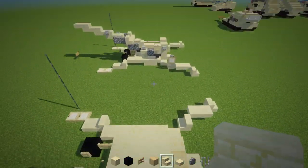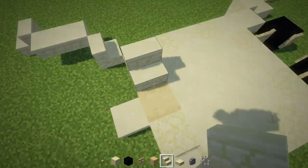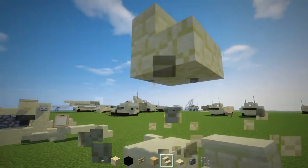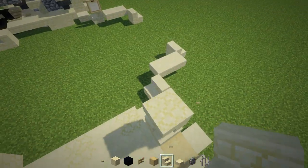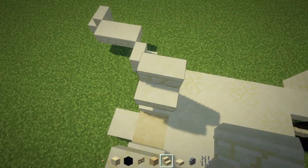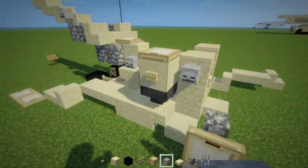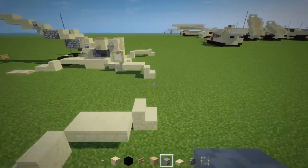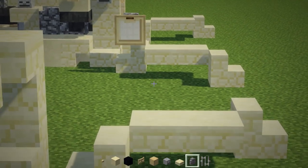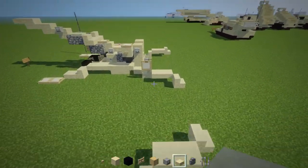Now let's build the actual gun. First, add a C-shape adjacent to the stripped wood using two sandstone stairs. Once you have that C-shape, place a skeleton skull on the side, and also a cobblestone wall above those stairs with a trapdoor on the side of that.